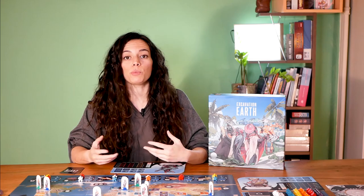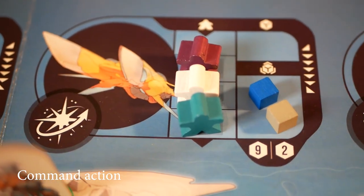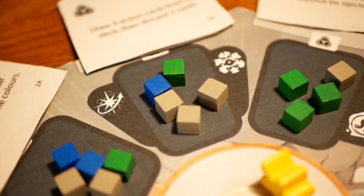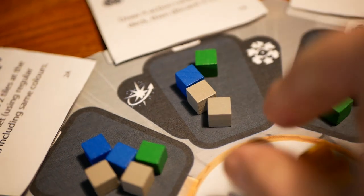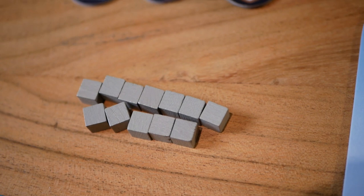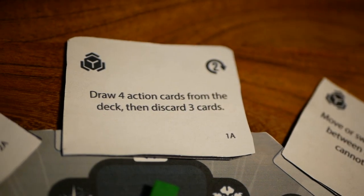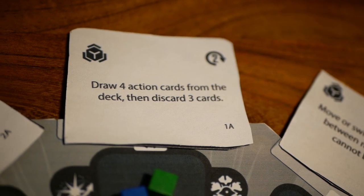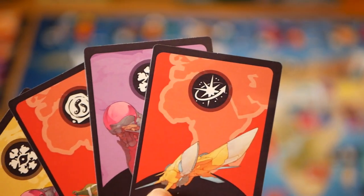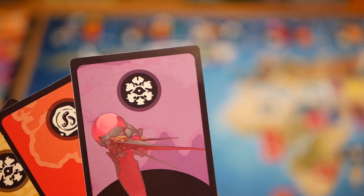Then we have the command action, which allows you to add one of your crew cubes to the trader's area of the selected market. Additionally, you may either add one of your crew cubes directly to the selected command center, or remove one of your already present crew cubes from the selected command center and return it to your supply. If you choose the latter, you may perform the effect of the command ability tile corresponding to the command center selected. To command, discard an action card that matches the market and corresponding command center.